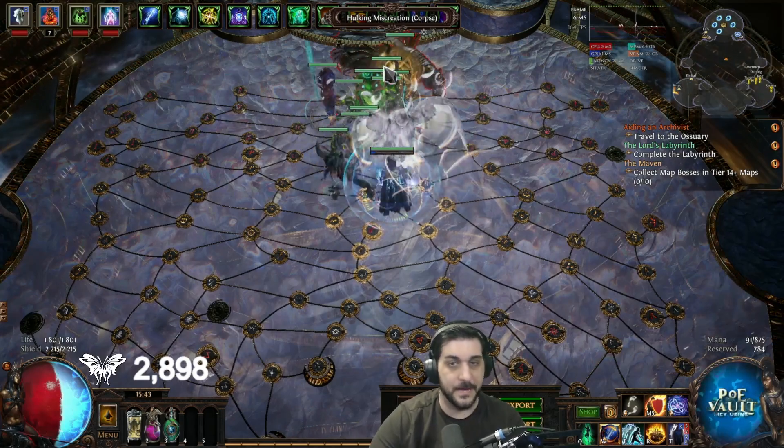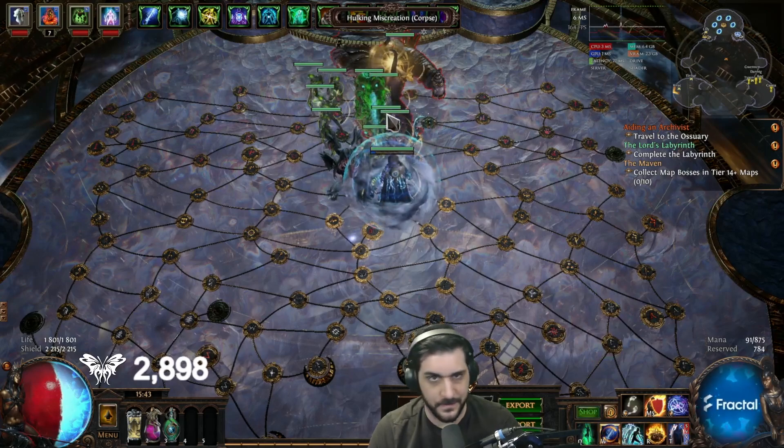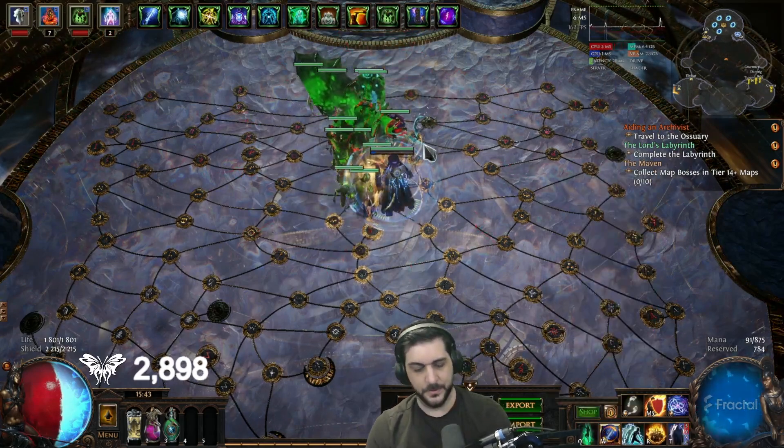To resummon or restructure the amount of specters that you want to have, you'll have to do this by unsocketing the gem and resocketing it to then create the corpses on the ground again. And now I have my specters back. So that's how you would do it.